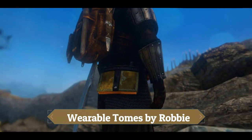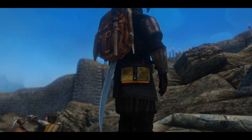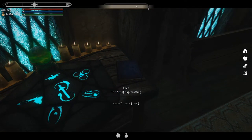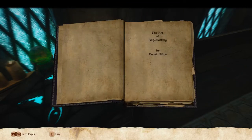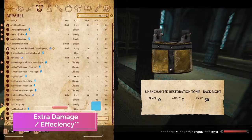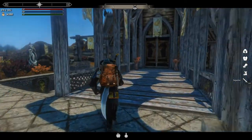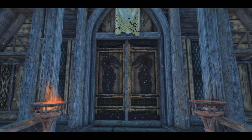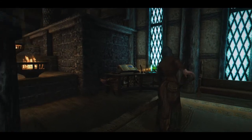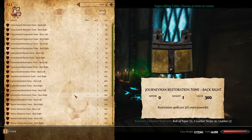Honourable Mentions. Wearable Tomes by Robby — this mod adds tomes that can be crafted and equipped on your front or back, and each tome will provide a bonus to whichever school of magic you have crafted it for. For example, at the start of warrior campaigns I usually craft a basic tome of restoration as it gives 25% reduced casting cost for restoration spells. The tome crafting bench is located in Dragonsreach on the right as you enter through the main doors. Requirements are basic — a roll of paper and leather strips — however for more advanced spell cost reductions you will need a filled soul gem.